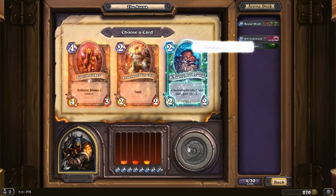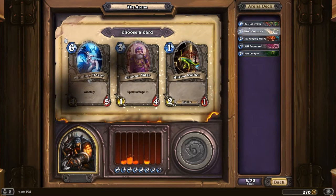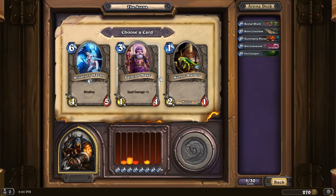Scavenging Hyena. Nightblade kind of sucks. It's either Silverhand Knight or River Crocolisk. Let's go for the early game. Gonna get a 2-cost. Murloc Raider, nope. Dalaran Mage, nope. Windfury Harpy it is.